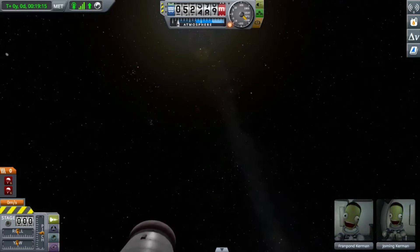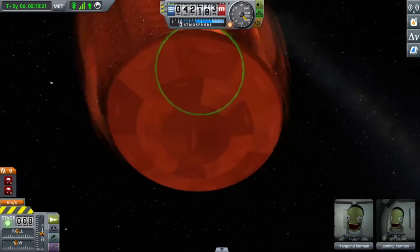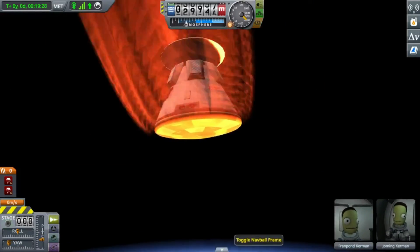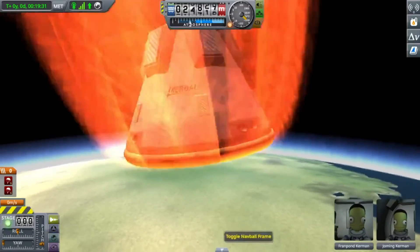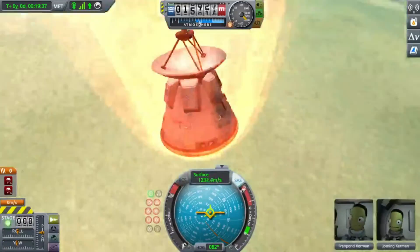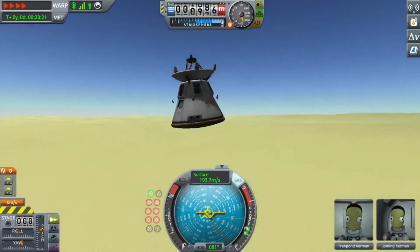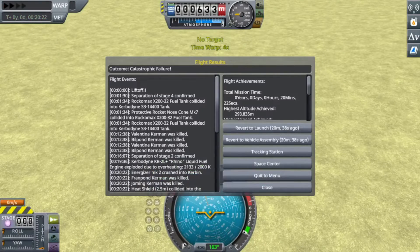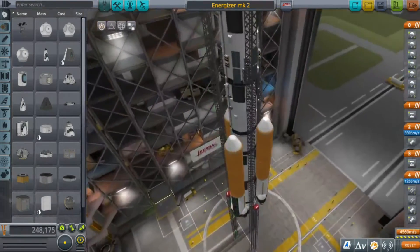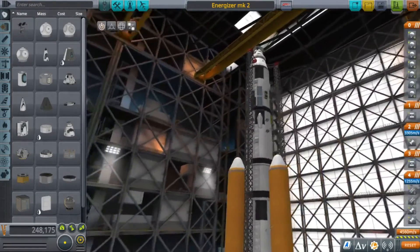Don't know if the parachutes are gonna work. I have a heat shield. It's turning red — oh, it's turning yellow. RCS. At least we have a heat shield. Deploy! That's too late. Too late. So, what should we do? I don't know. Very confused.